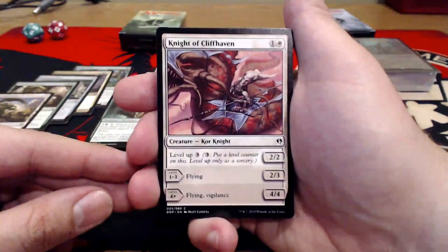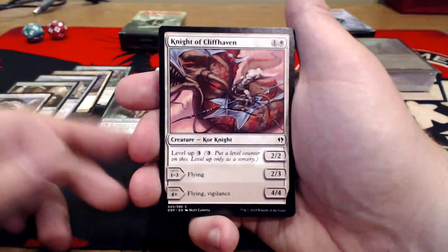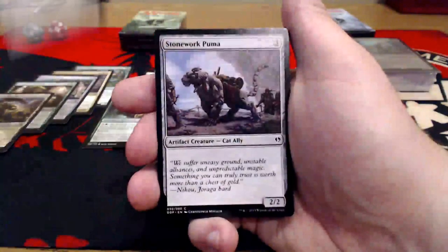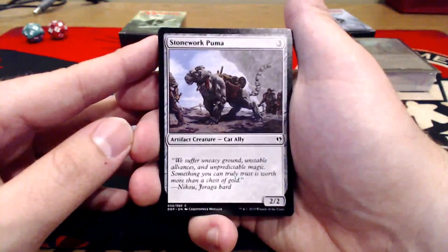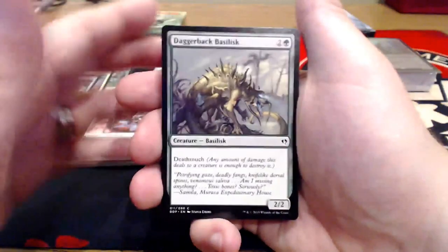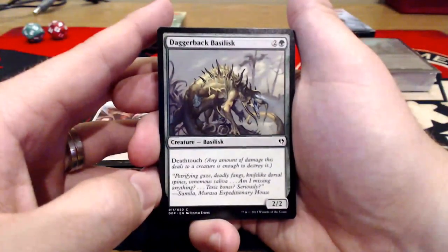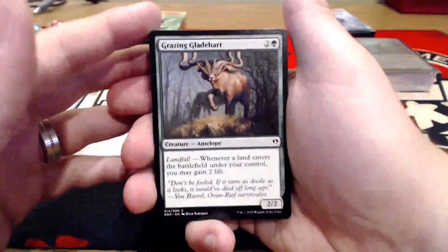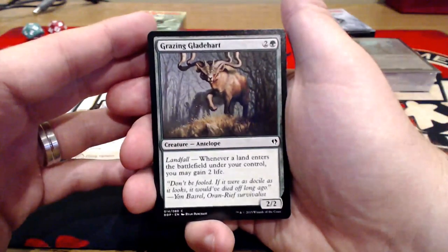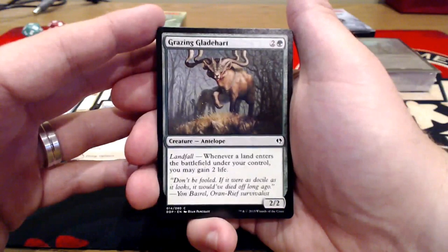Knight of the Cliffhaven — one uncolored and a white for a 2/2, then a 2/3, or a 4/4 with Flying and Vigilance. Three uncolored to level it up. Stonework Puma — three uncolored for a 2/2 Cat Ally artifact creature. Artifacts could potentially be a thing, especially the non-colored cards. Daggerback Basilisk — two uncolored and a green for a 2/2 with Death Touch. Seems pretty decent value. Grazing Gladehart — two uncolored and a green for a 2/2, has Landfall: whenever a land enters the battlefield under your control, you gain two life.